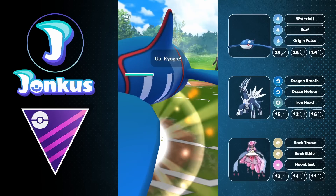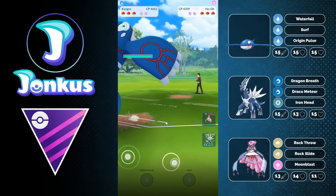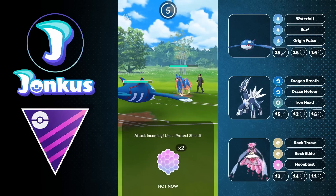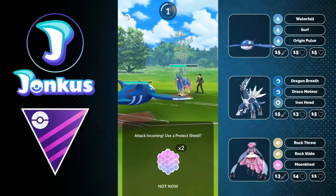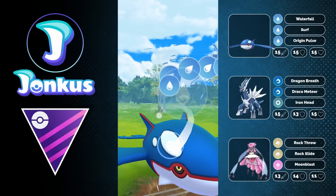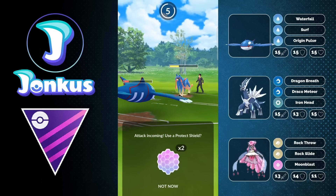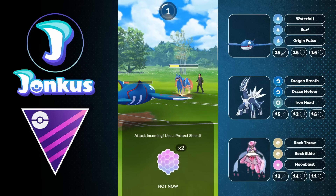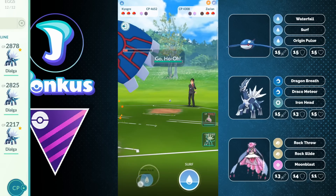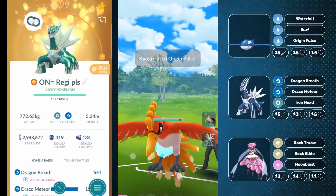Next battle — Kyogre against a Ho-Oh, a great matchup. I want to have the Ho-Oh face our Diancy in the back. The opponent gets out Zacian, which goes for a charge move fairly early. This is going to be a wild charge, allowing us to potentially one-shot them with a Surf, as long as they let us. We'll use a shield to realign, and the Waterfall damage just keeps adding up. We find out what's in the back — it's the Ho-Oh again, allowing us to get the final shield with an Origin Pulse from Kyogre.